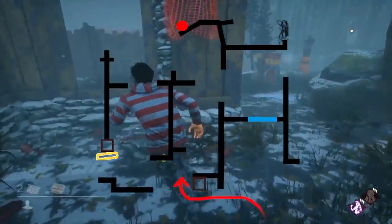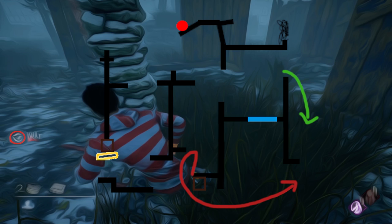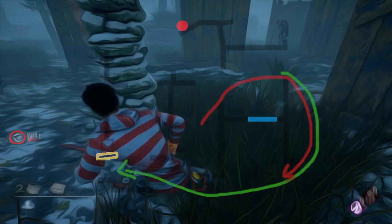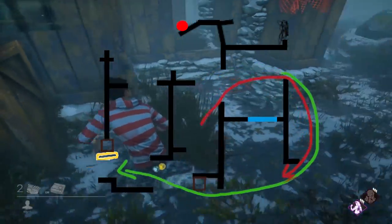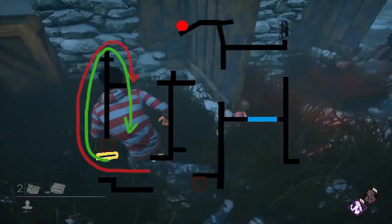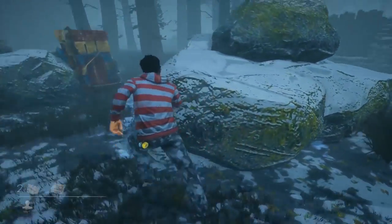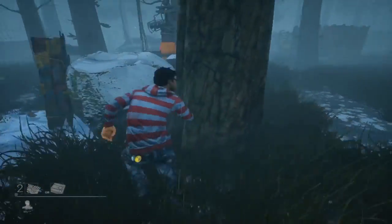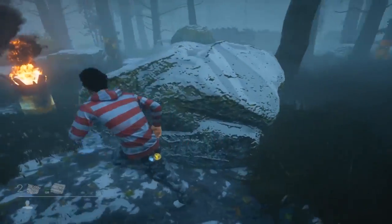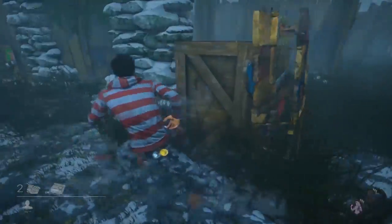If the killer goes left, they're going to push you to the outside of the jungle gym. It's super important to make sure the killer doesn't double back or mind game you — be very responsive. If they go left and don't mind game you, just come back around through the palette as though it's a regular circular loop, then hit the palette. In general, filler palettes or less valuable palettes should be used before jungle gym palettes, which should be reserved.